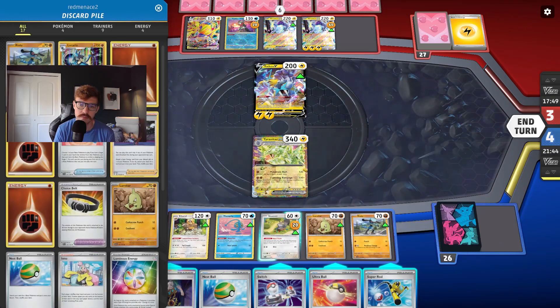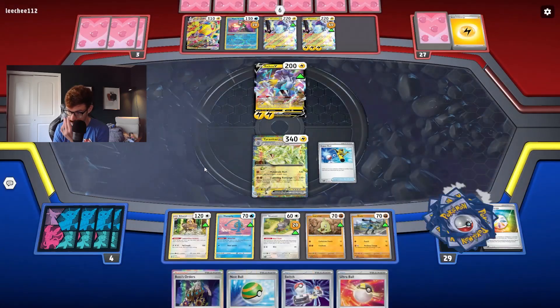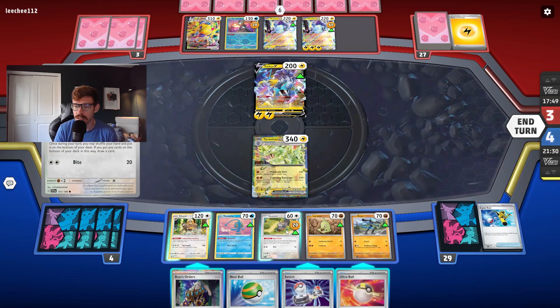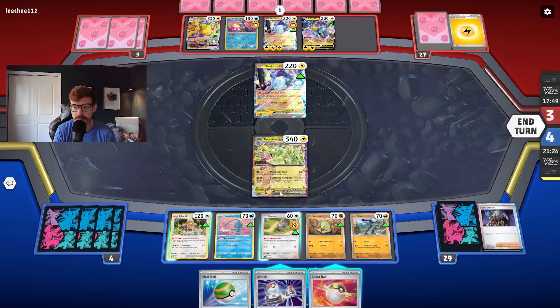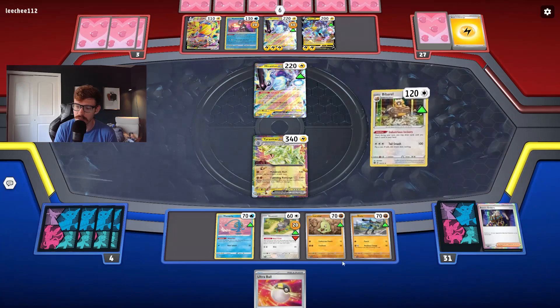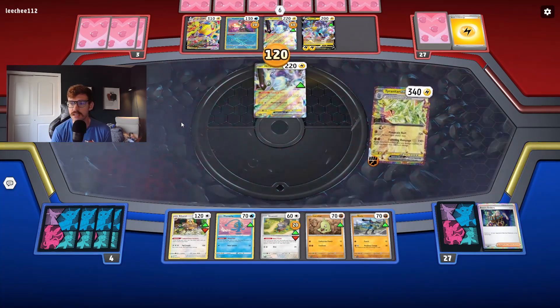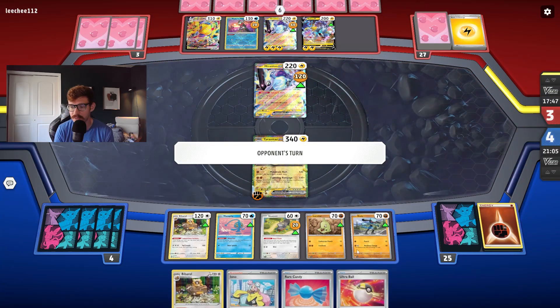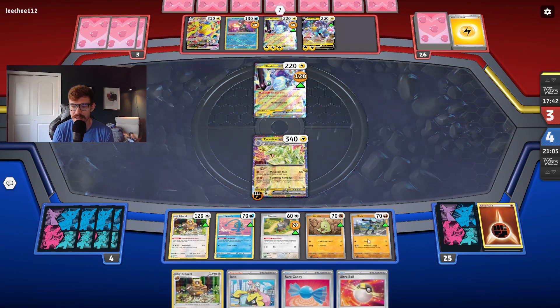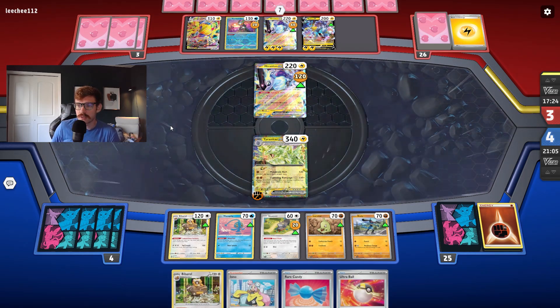We can take a KO — we can actually hit for 240 on it. Escape Rope into Manaphy — let him kill Manaphy. We don't need to worry about our bench; he'll go down to two prizes, which is fine. We need to find an Energy — that's where we're at. We can Iona to put us up to four cards. Ultra Ball — weigh the Rare Candy and the Barrel. I think one Tyranitar will suffice this game, and I really want to get Lucario up and running. Our opponent picked up Echoing Horn — but we're going to Iona, so it goes back in the deck.